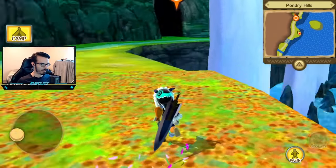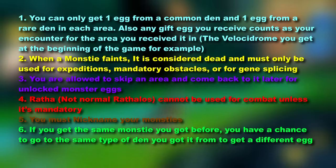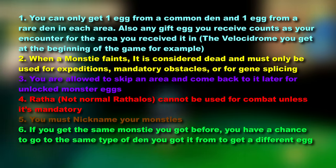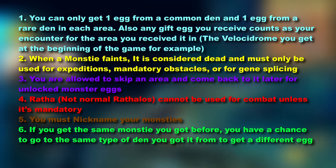Before we get started, I have to go over the rules of this challenge, because the Nuzlocke challenge I did here is actually quite different than how some others have done it. Rule number 1: you can only get one egg from a common den and one egg from a rare den in each area. Rule number 2: when a monstie faints, it is considered dead and must only be used for expeditions, mandatory obstacles, or for gene splicing.